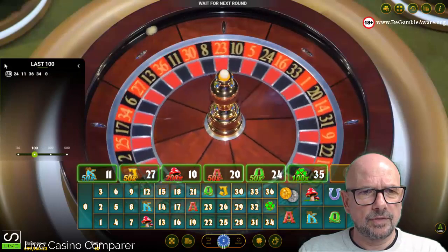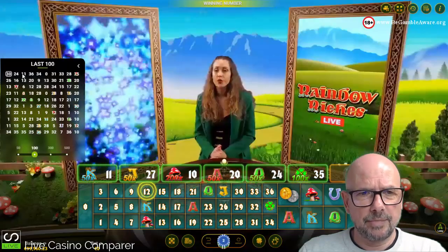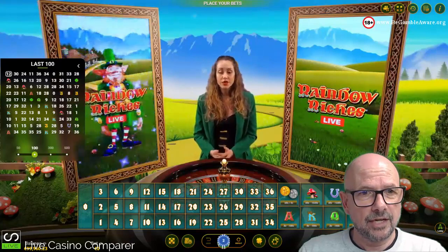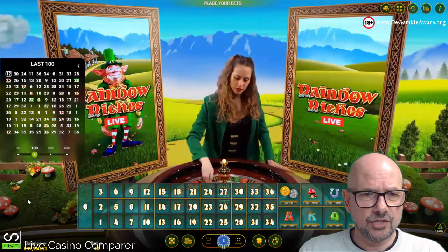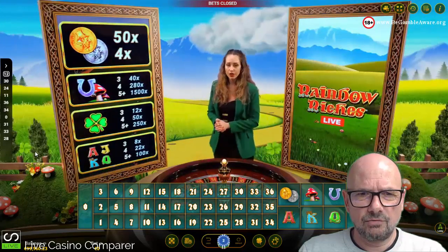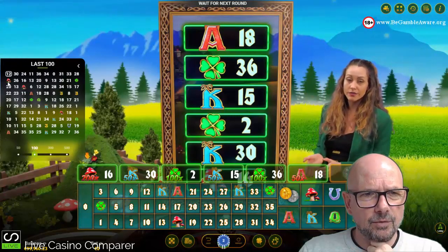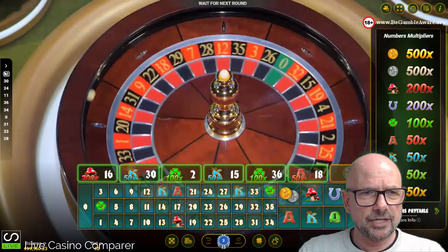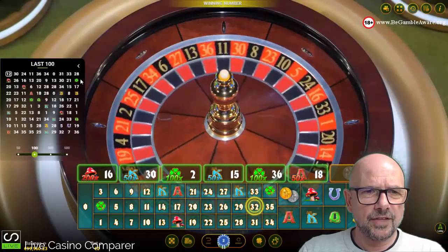The statistics are shown at the top — you can view anything between 50 and the last 500 games, showing the number that hit on the main grid and whether there was a multiplier payout. What it doesn't tell you is how much the multiplier was, or whether there was a result on the symbol side game. That's two elements just missing from the results, which is rather unfortunate.